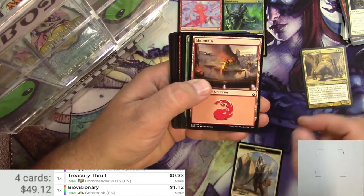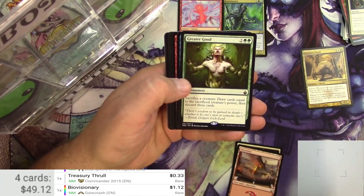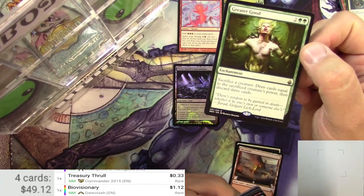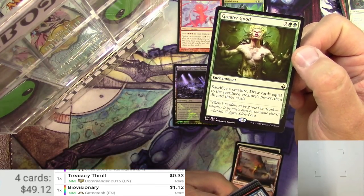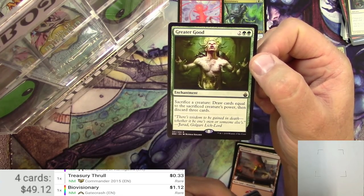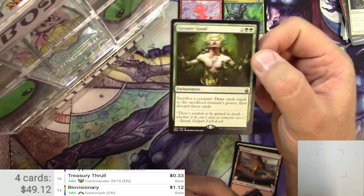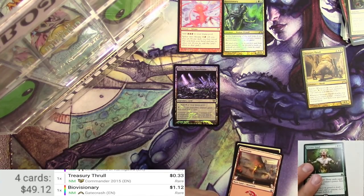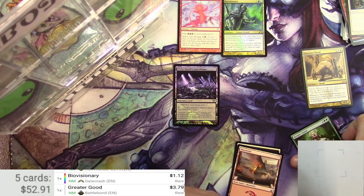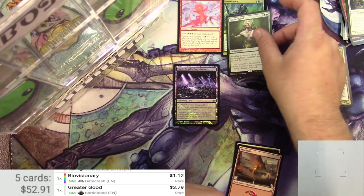Token. Mountain. Greater Good is the rare, but not a foil. For 4, it's an enchantment — sacrifice a creature, draw cards equal to the sacrificed creature's power, then discard three cards. Could be good. I think this is a reprint from like ninth edition or something. Yeah, 3.79 for the Battle Bond version. Not bad.